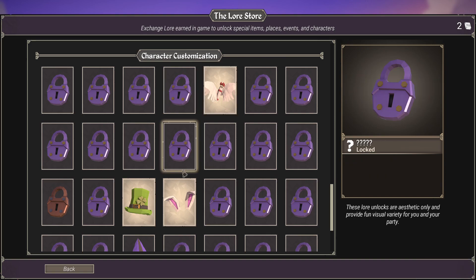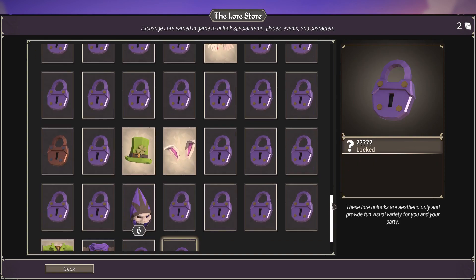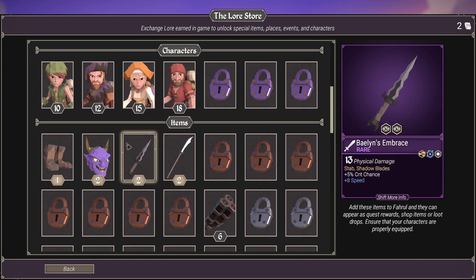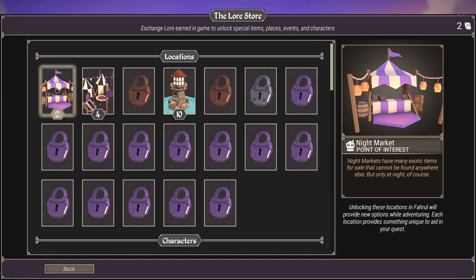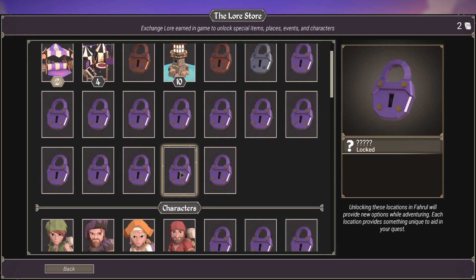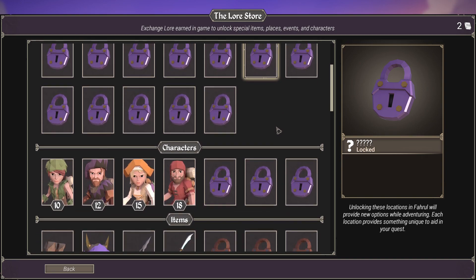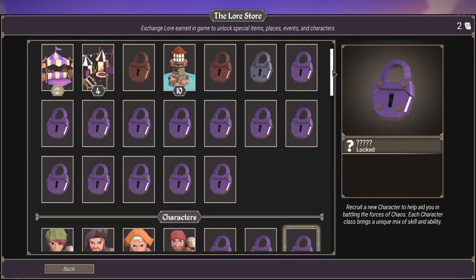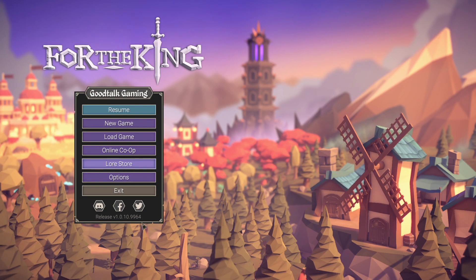You can also unlock character customization — we already have some of these, probably because we bought the edition with all the DLC. I'm tempted to unlock the Night Market; it says night markets have many exotic items for sale that cannot be found anywhere else, but only at night. I think I'll unlock that. Going forward I'll probably save tomes for characters, because unlocking new characters is what's really going to add replayability, though more items and unique locations help too.